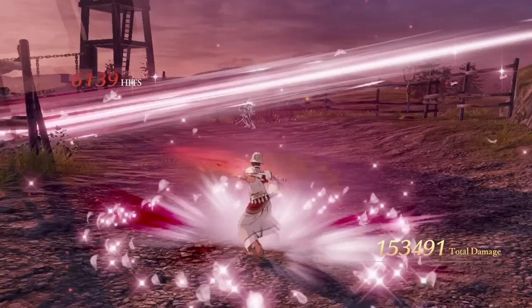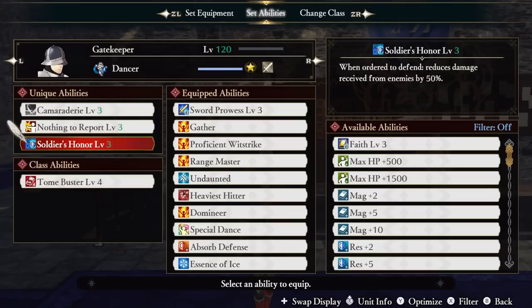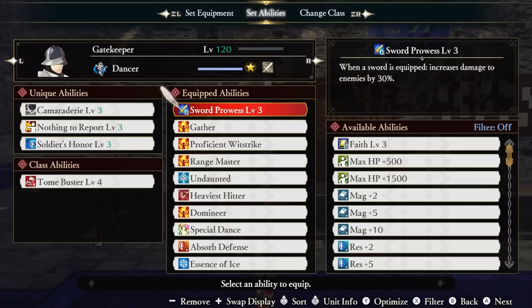Our second unique is called Nothing to Report, which nullifies all status effects — another really cool ability. Soldier's Honor reduces damage by 50% when ordered to defend, while Tome Buster gives us a 95% damage boost against Tomes, which is a really important element of this build.